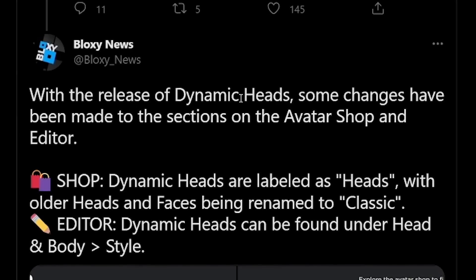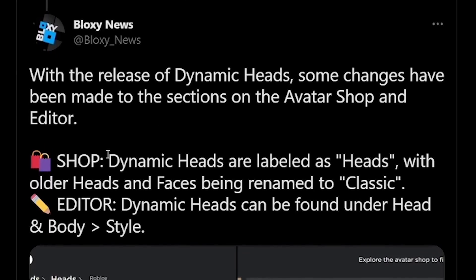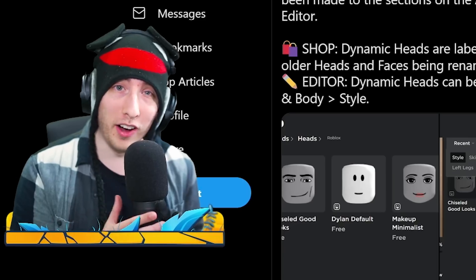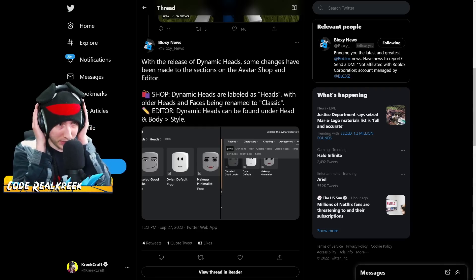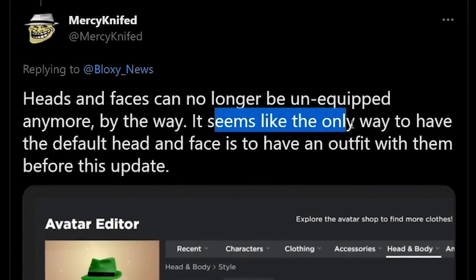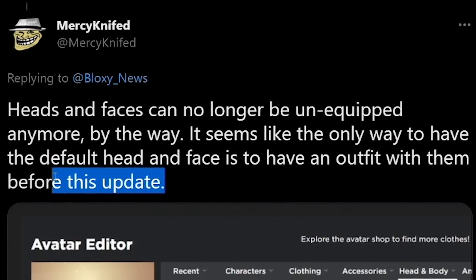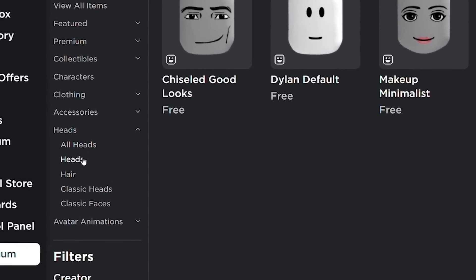With the release of dynamic heads, some changes have been made to the sections on the avatar shop and editor. Dynamic heads are now labeled as 'heads,' with older heads and faces being renamed to 'classic.' Wait - these are the defaults now? I can't wait to read the comments on this. Also, heads and faces can no longer be unequipped - it seems the only way to have the default head and face is to have an outfit with them on before this update.